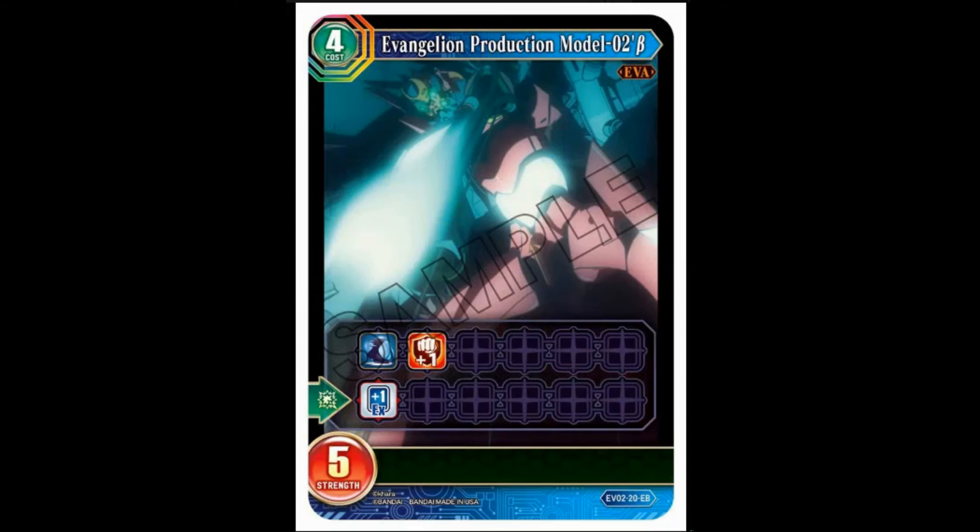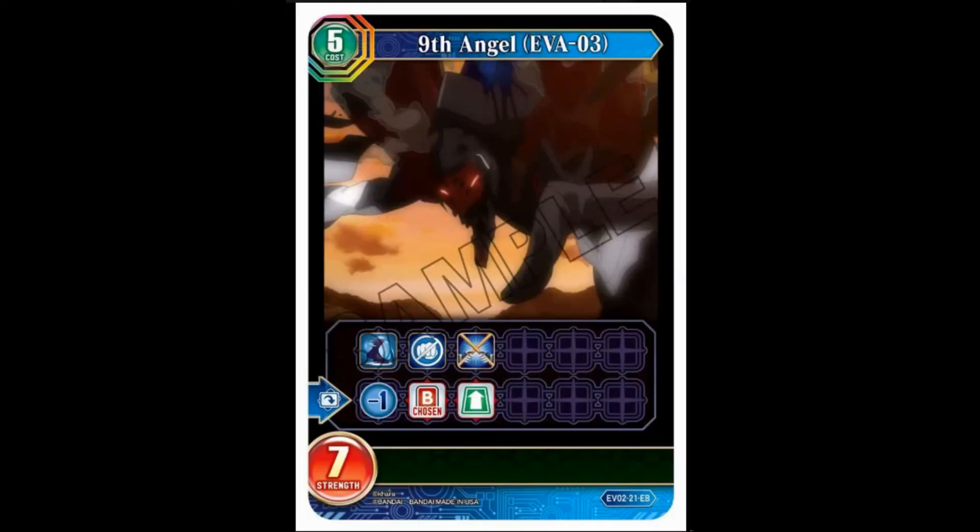Production Model Two Beta: four cost, five strength, fast, double breaker. When it's destroyed you get an EX card. Very generic filler-looking card, to be honest.